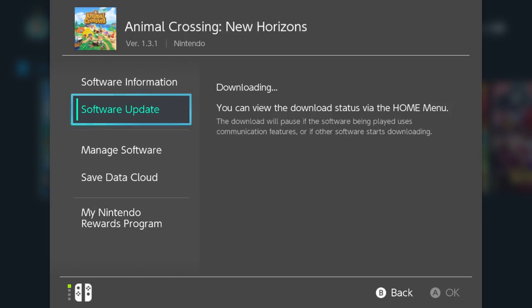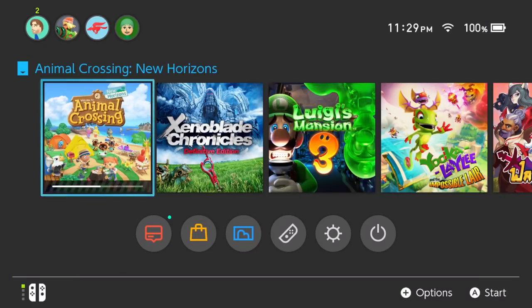As long as your Switch is connected to the internet, your system will search for an update and download it momentarily. The speed of the download will vary based on how long it's been since you've last updated the game, but once it's been updated, feel free to open up the game.